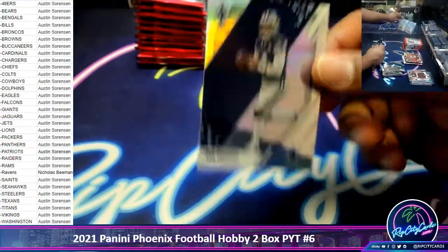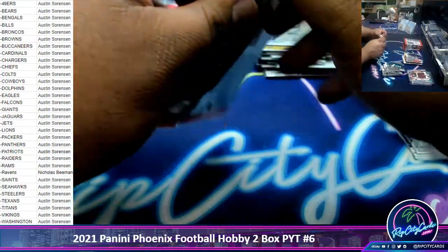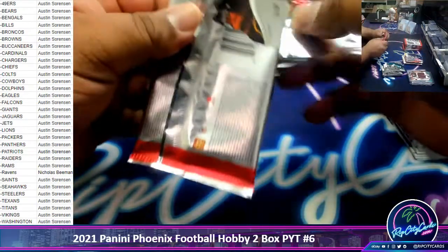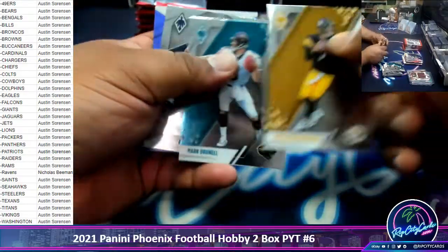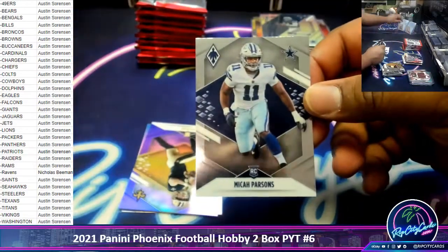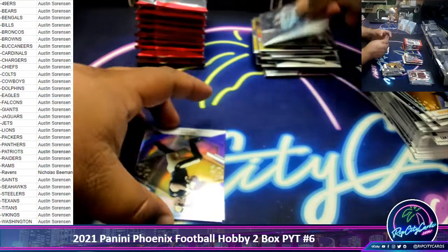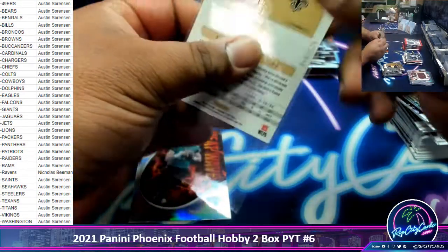A silver Prescott, Cowboys. A Micah Parsons base card for the Cowboys. Ian Book to 125, rookie Saints.